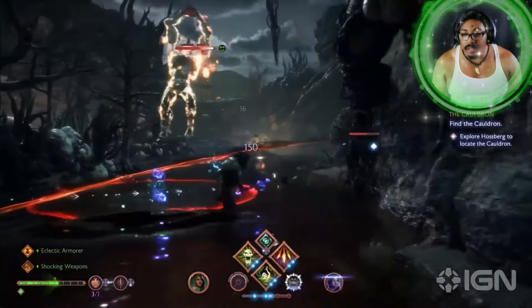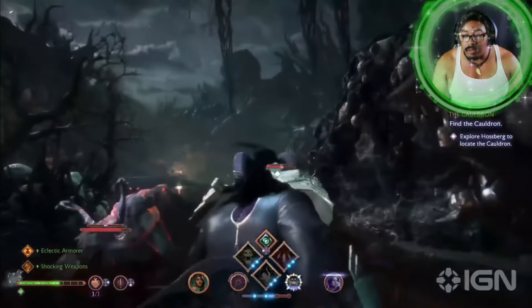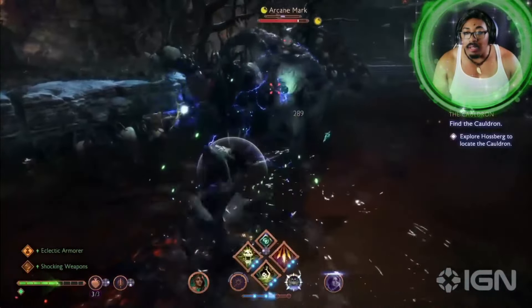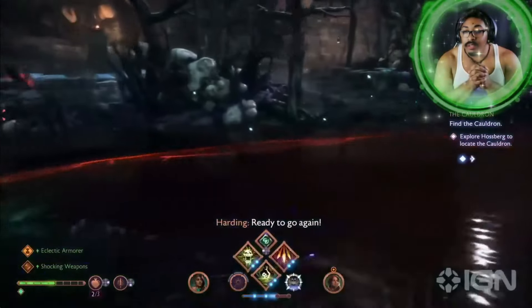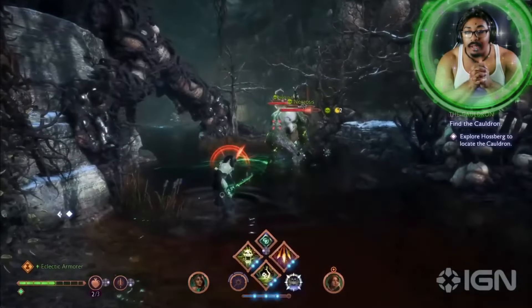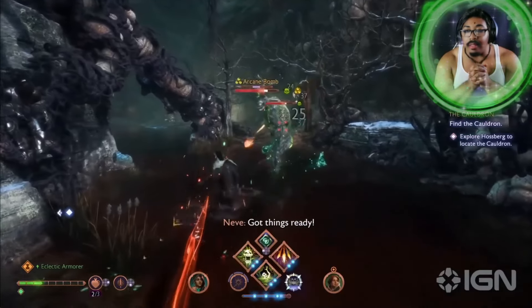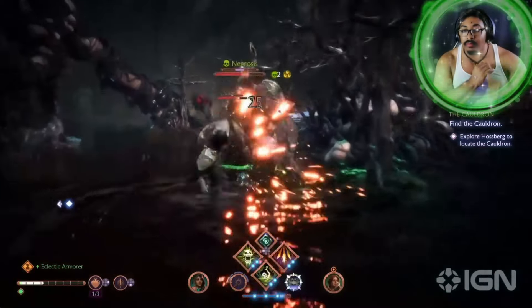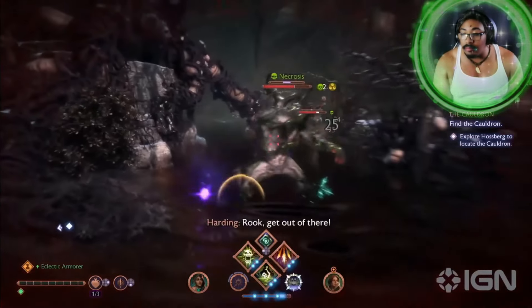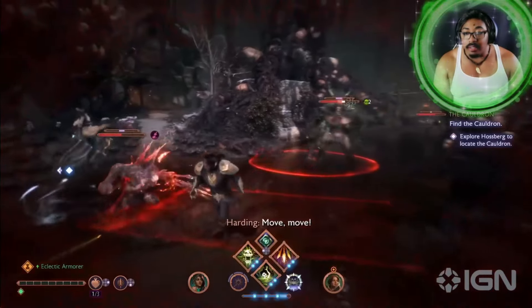Now I'm actually going to switch to my orb and dagger on the mage. And those of you that were fans of the Knight Enchanter in Dragon Age: Inquisition might feel right at home with this. This is a more melee-focused, more agile version of the mage. One of the main mechanics is you can use this elemental orb to apply stacks of elemental damage to the enemy, and then unleash them with your dagger to detonate them.